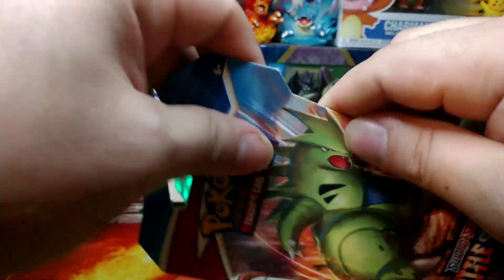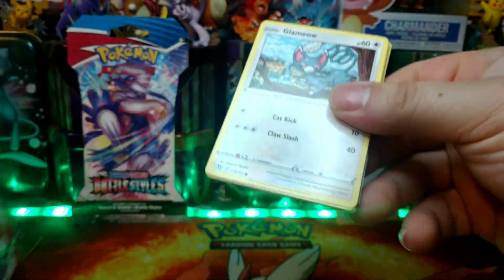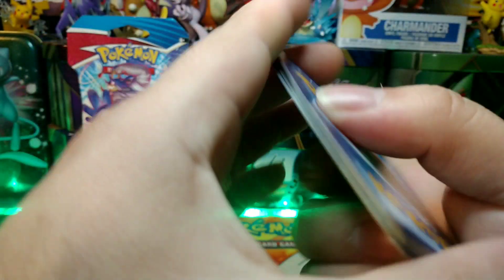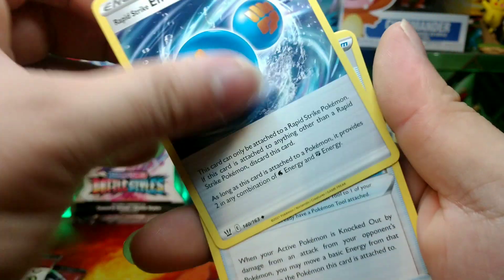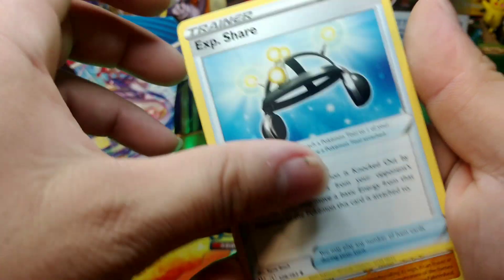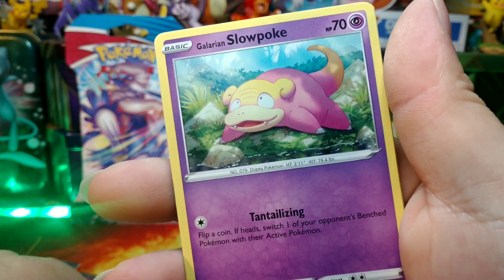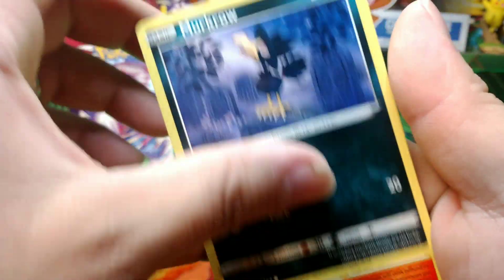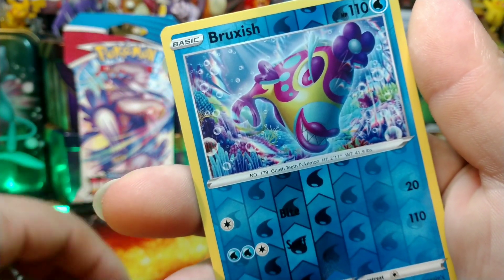Next pack — Tyranitar on the front, that one opened up really nice. Code Card, Grass Energy, Rapid Strike Energy, Experience Share, Carkol, Glameow, Galarian Slowpoke, Heysam, Ampya, Arrow, Sableye, Togedemaru.